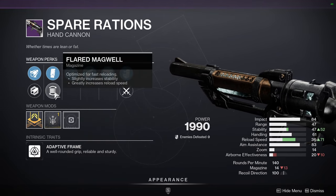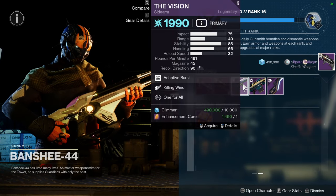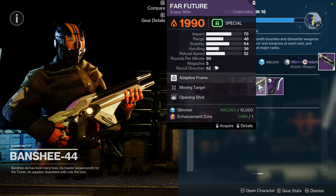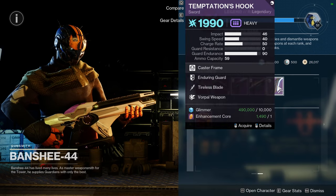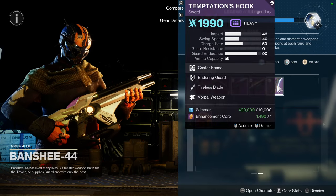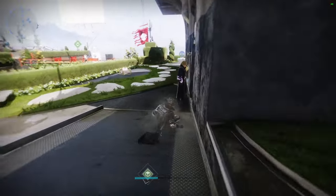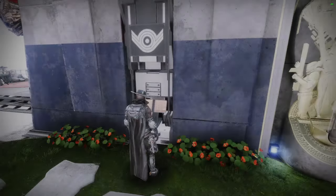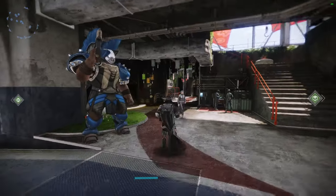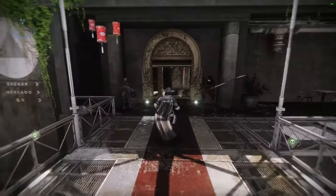I'll pick up the Spare Rations just in case. We also have The Vision with Killing Wind and One for All, Fire Feature with Moving Target and Opening Shot, and Temptation's Hook with Tireless Blade and Warlord's Weapon. The Spare Rations is the only one I'd say is really worth picking up. Let me know what you guys are grabbing from Banshee.